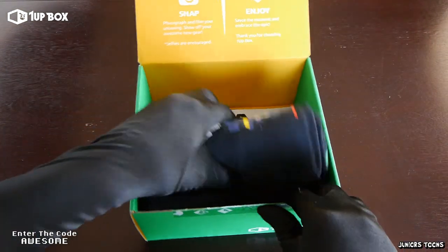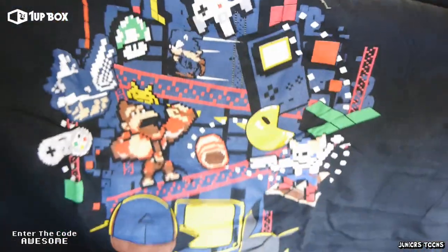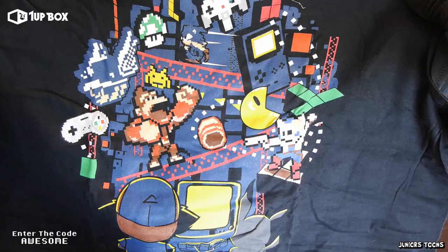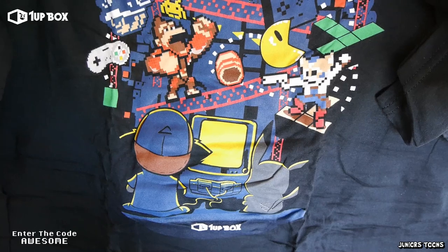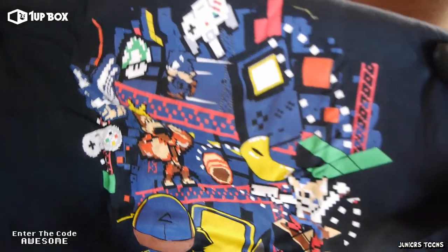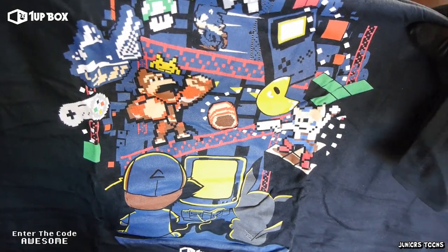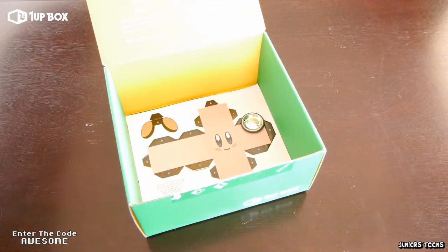Alright you guys, it's time we get out the shirt. I am hoping it is retro gaming — and that is what it is! Check it out: we got the Nintendo 64 controller, Donkey Kong, is that Star Fox? We got a Super Nintendo controller. I like this shirt, it's in black. There's Pikachu, Sonic's in there too, Game Boy, there's a Mushroom. Man, this is really cool. The nice thing is these shirts are exclusive to 1UP Box, so not everyone's gonna be wearing the same shirt as you.